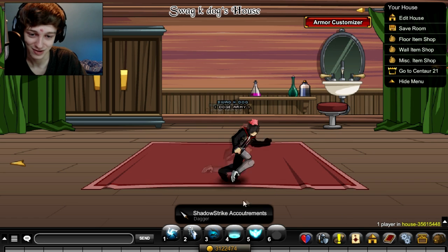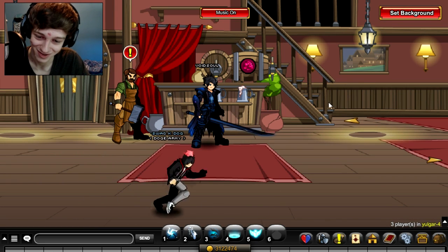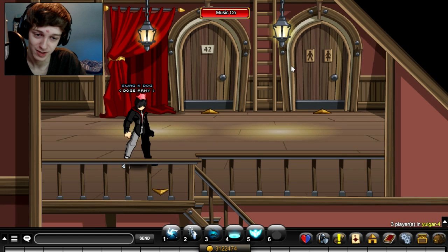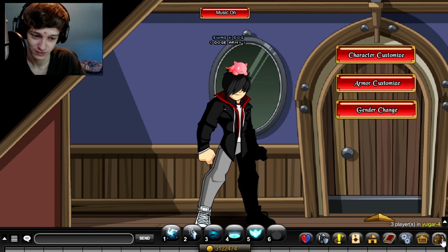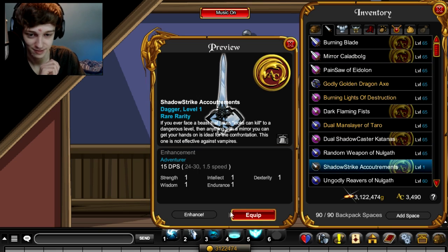Let's go to Yulgar and equip all this stuff. Here we are in Yulgar. Let's run up to the zoom-in room in case we need to do any color changing — I don't think we do, but it's always good to be here just in case the situation comes up where you need to.